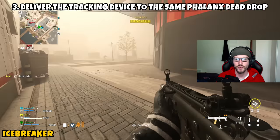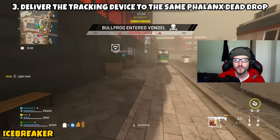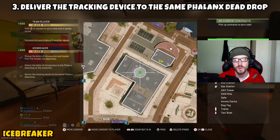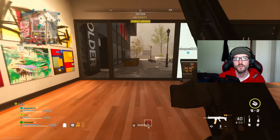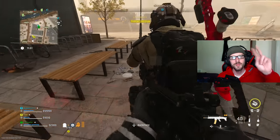I think it would have been a little bit more challenging if you had to go for Part 3 to a different location, but they chose not to do that. Either way, once you dead drop both items at the Phalanx dead drop near the university, this mission will be complete. That's going to wrap things up for today's quick mission guide. Thank you guys for all the support — look forward to seeing y'all in the next one. Peace.